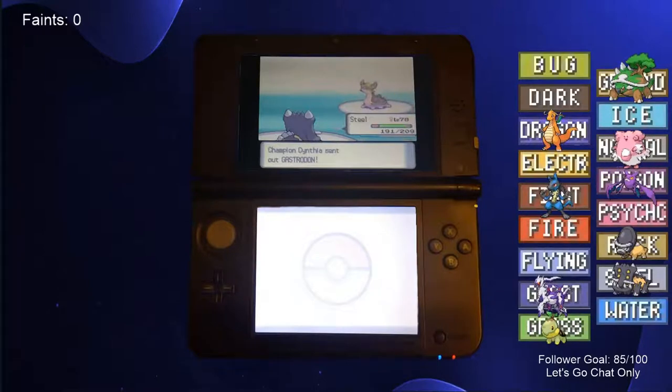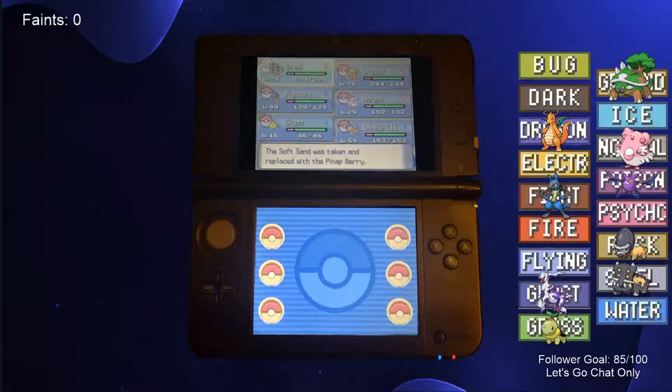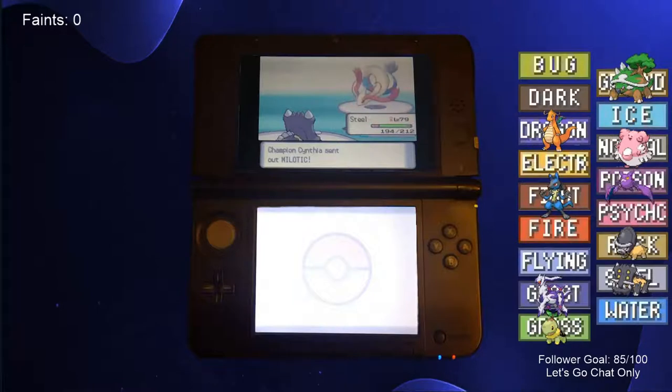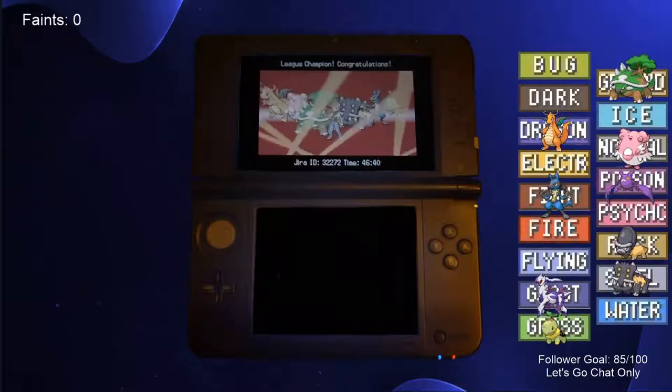Cynthia then sent out Gastrodon, but we had a plan for this Pokemon too. Before the battle, we gave Bastiodon the move Natural Gift with a Pecha Berry, making it a 70 power Grass-type move, allowing us to easily knock out the Water/Ground-type. She sent out Lucario, which went down to an Earthquake, and then Garchomp, which went down to an Ice-type move. Milotic was next, and despite our +6 attack stat, it narrowly survived an Earthquake, yet couldn't knock us out with Surf thanks to our +6 special defense stat. Cynthia tried to heal, but knew she was delaying the inevitable, and allowed us to take Milotic out with Ice Beam. Finally, Cynthia sent out Roserade, which fainted to Ice Beam. And with that, we had officially beaten a permadeath run of Pokemon Pearl without catching any Pokemon.